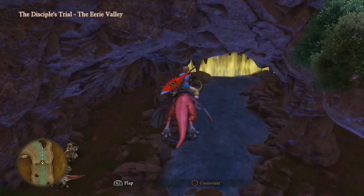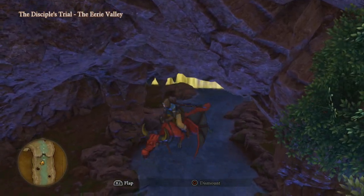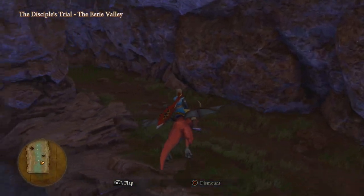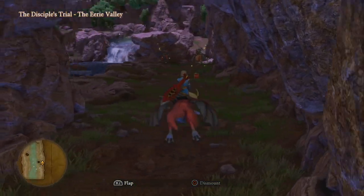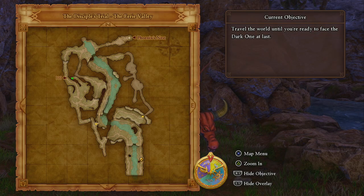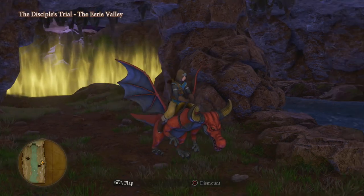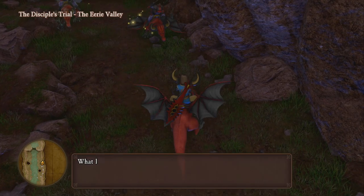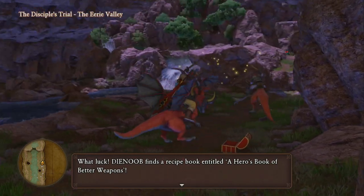There's no way you're going to do this knife without being in post game. For the second recipe book, which is the Hero's Book of Better Weapons, we will have to be very late post game to have access to Trial Aisles. In the first trial, which is the Discipline's Trial, we're going to go to the second section, all the way down to the south just near the light wall, and get it out of the chest right there.